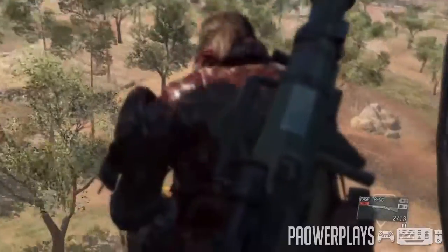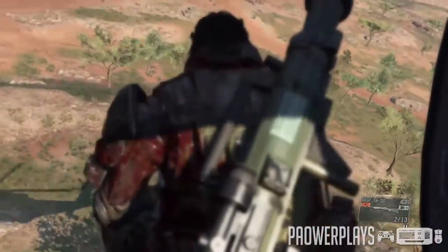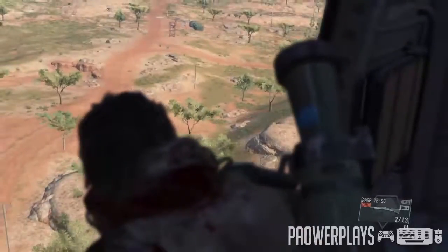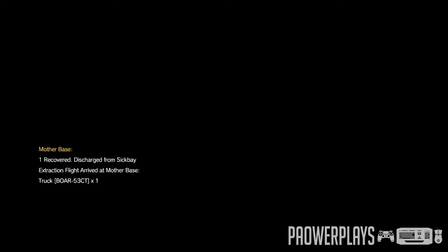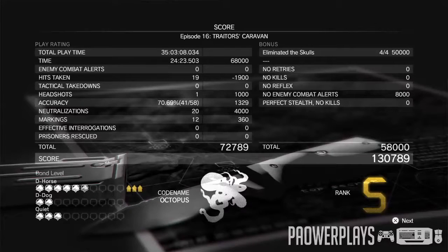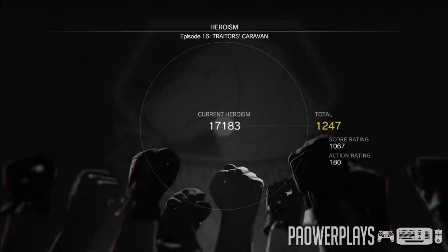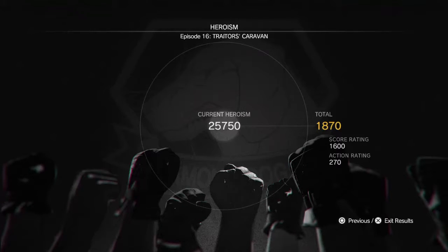It's not the hardest mission, but it might feel hard on your first run. The takeaway is that the Skull Unit is killable — you don't have to run and escape them. You can engage and kill them and get extra points for it, as you can see here — we got an S rank! The big takeaway is that killing the Skull Unit is why I got the S. Thanks so much for tuning in to Power Plays — we'll see you next time. Like and subscribe!